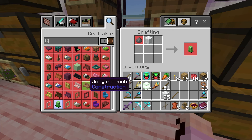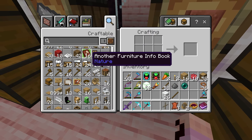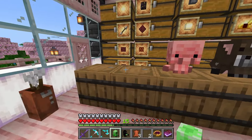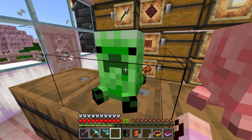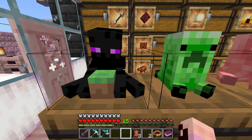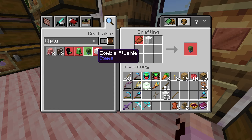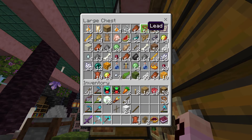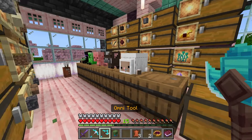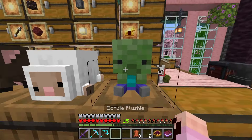It looks like we can make a creeper plushie and an enderman plushie. We need gunpowder and an ender pearl. Little creeper buddy and a little enderman friend — we'll just put it down here for now. I'm sure we're going to move this stuff in the future, but we're just going to display it. And it looks like there's also a zombie plush, so of course we've got to complete our collection — gotta catch them all. And little zombie dude, why is he cute though?